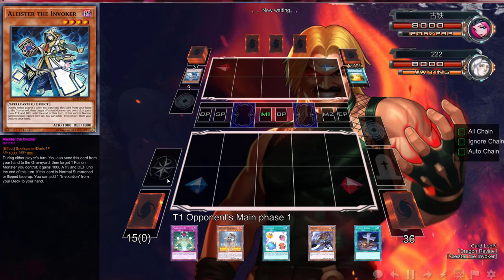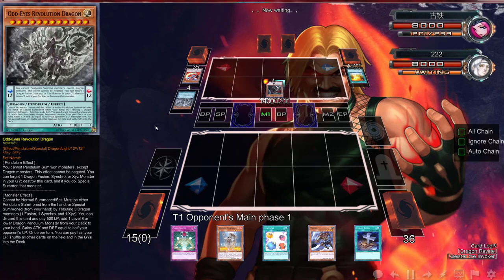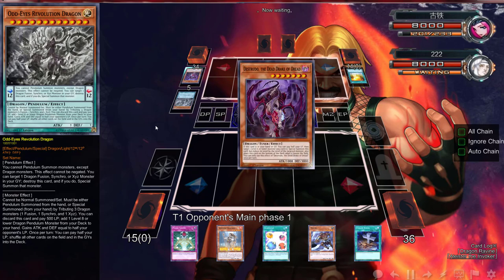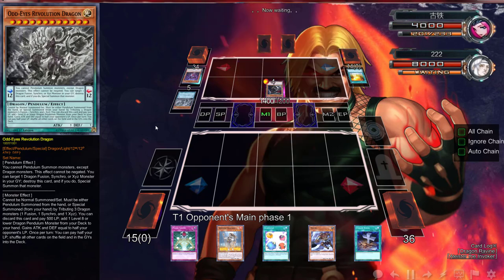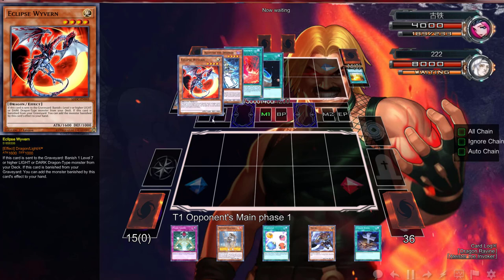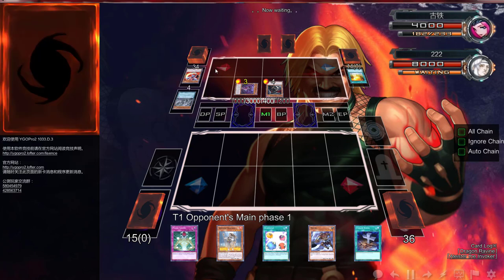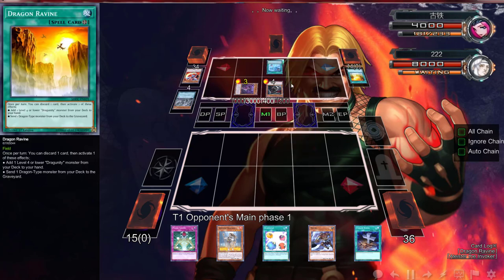What the hell was the point of that? Oh, that's actually really good — he searched the Odd-Eyes. You can discard this card to add one Level 8 or lower Dragon Pendulum monster from your deck to your hand, and it gains attack equal to... okay, that's pretty good. So you must have a boss monster in your hand. He has Invocation, so what was the point of that then? You can't even go into what you're trying to do.